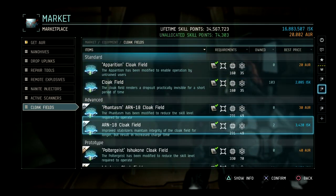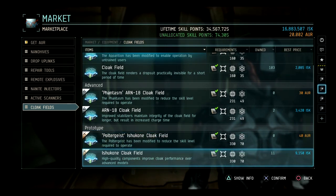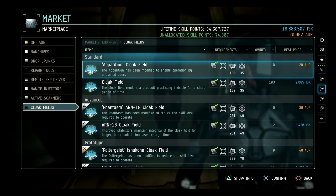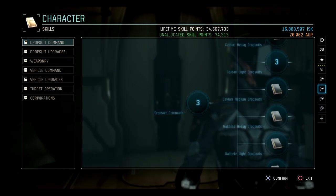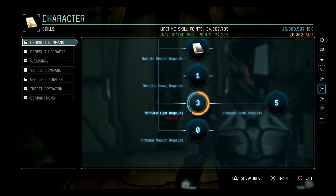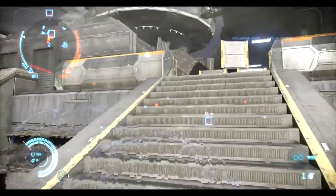Cloaks have pretty insane fitting costs, as you can see here. So you can't really fit them on just any suit, as you really do sacrifice a lot to put one on. The only suits that have a bonus to fitting cost for Cloaks are Scouts. Currently, Logis are bugged and they get an equipment reduction to Cloaks, but I imagine that'll be fixed at some point.